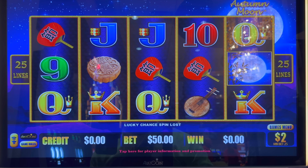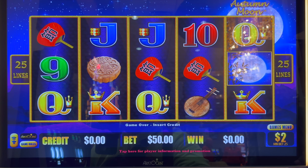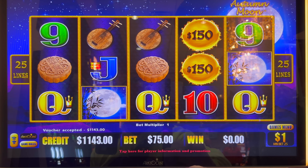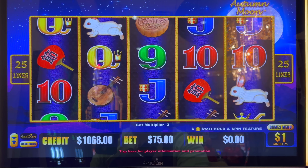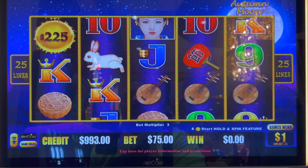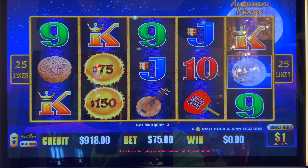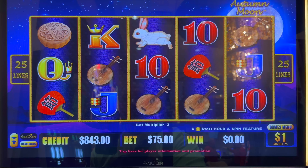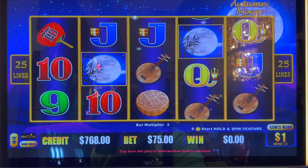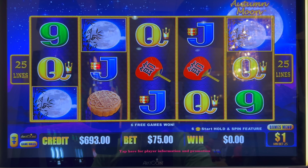Alright, one more. $75 spins again. There's three. That Moon was right on top of that fifth reel. One more, one more — we got it! About time.